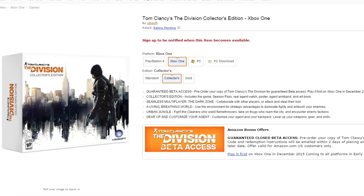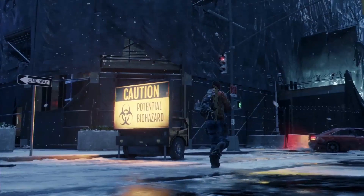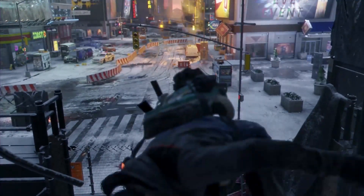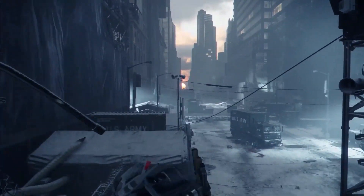Last but not least, we have the Collector's Edition coming in at $160. This edition will include the Hazmat Gear Set, beta access, and season pass just like the Gold Edition, but it also features a real agent watch, a poster, an agent armband, and an art book.